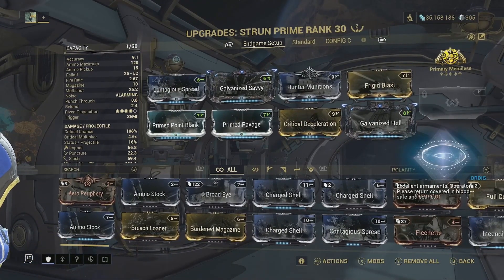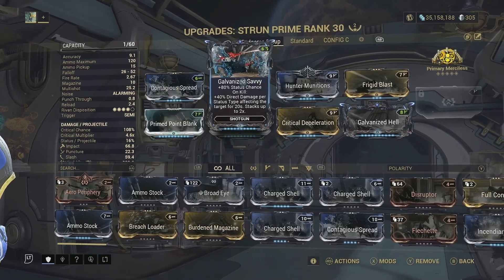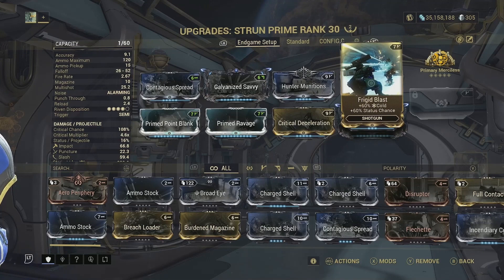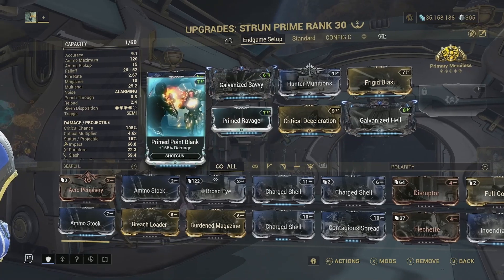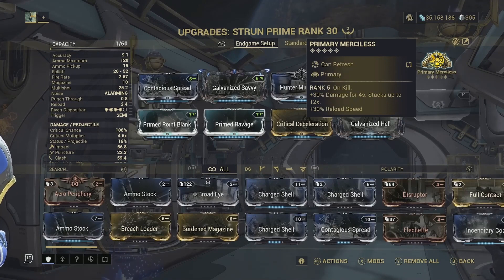This is the Strun end-game setup, which I'll be testing second. We have Contagious Spread for Toxin, Galvanized Savvy for Status Chance and plus 40% direct damage per status type affecting the target, Hunter Munitions for 30% chance to apply a slash on critical hits, Frigid Blast for cold and status, Galvanized Hell for multi-shot, Critical Deceleration for crit chance with negative fire rate, Primed Ravage for critical damage, and Primed Point Blank for base damage. The Arcane is R5 Primary Merciless — on kill, plus 30% damage for 4 seconds, stacking up to 12 times, plus reload speed. Reload speed is very good for the Strun because it reloads one pellet at a time, so more reload speed directly increases its DPS.